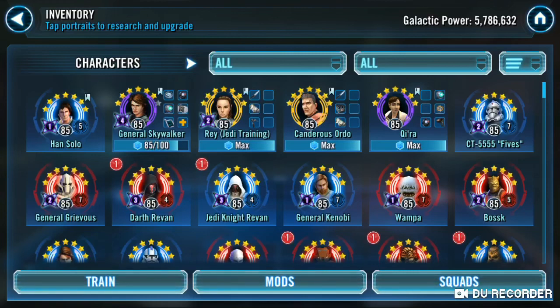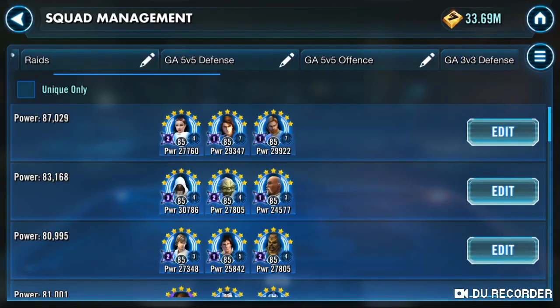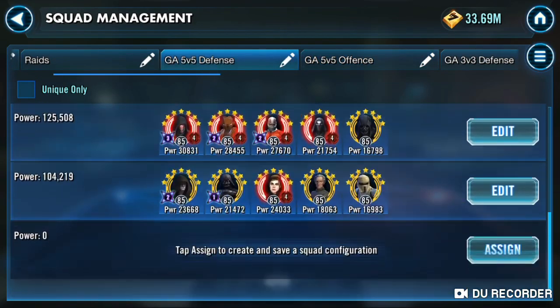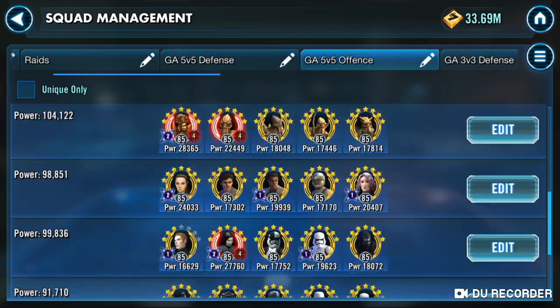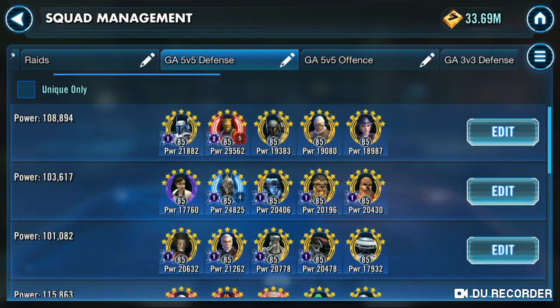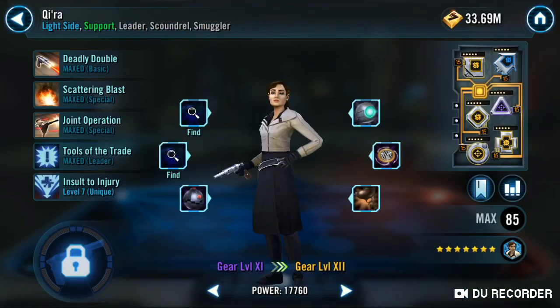Other than those front four, Kira is up there just because that is one of the last characters I want to take to Gear 12, only because we're assuming that 5v5 is going to be coming up for Grand Arena. She's the only purple toon on my team comps, other than General Skywalker. My own OCD is telling me I've got to get rid of that. So she just needs two more stun guns.